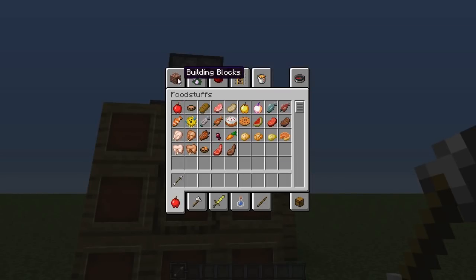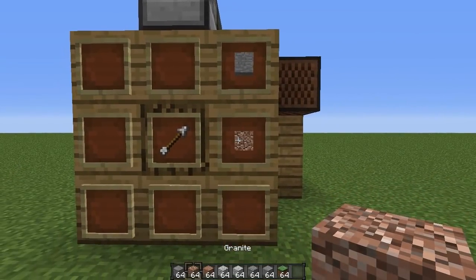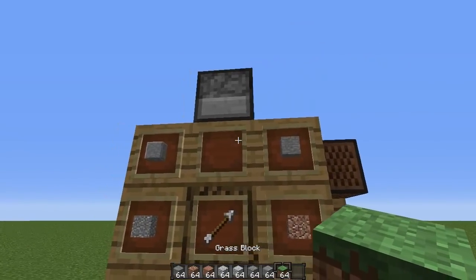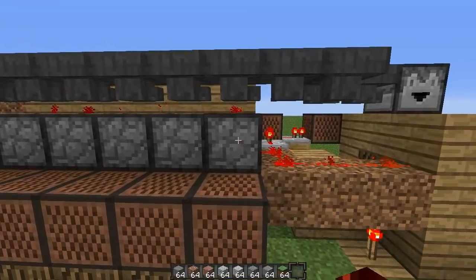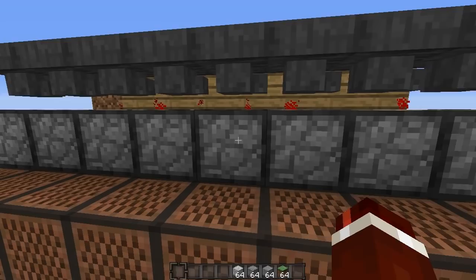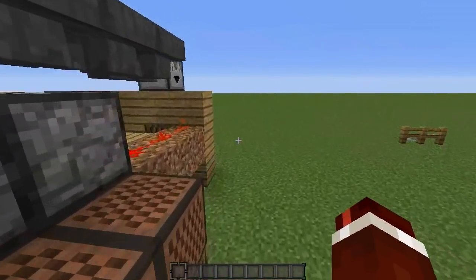In the item frame slots, put a range of blocks — the first eight on the top: stone, granite, polished granite, diorite, polished diorite, andesite, polished andesite, and then grass. For the first dropper, put in stone, granite, polished andesite, diorite, polished andesite, and grass at the end.